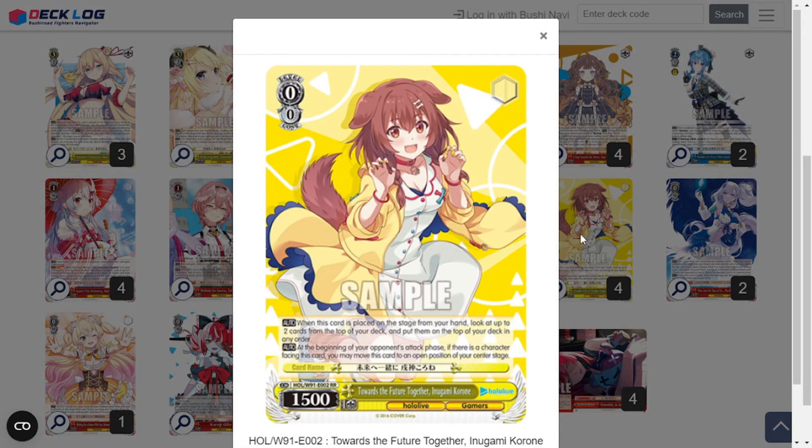Four copies of Towards the Future Together Inugami Korone — a really fun level 0 I love to splash in whatever yellow deck I can. When this is placed on stage from your hand, look at the top two cards of your deck and put them back on top in any order. It's a fun starter: you look at the top two, see that one is a Climax, put the Climax second, swing with your first attacker, and then you know the very next card is a Climax so it's getting cancelled. Just a really fun starting card. Also, at the beginning of your opponent's attack phase, if there's a character facing her, you can move her to an open position of your center stage — the dog gets to run around.